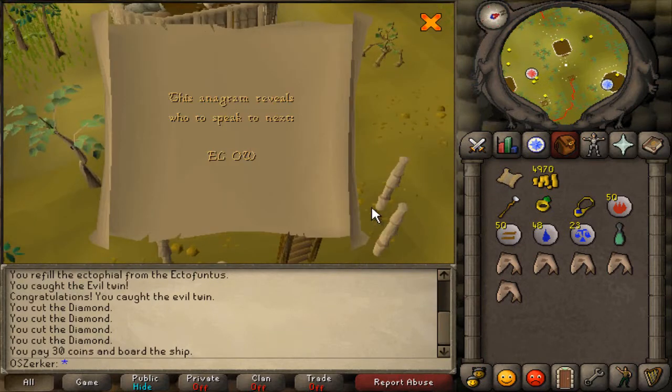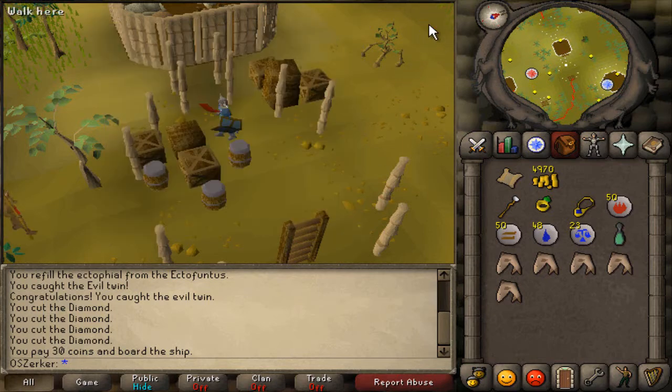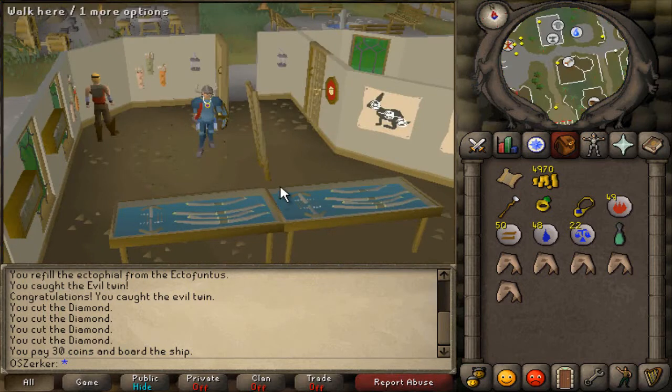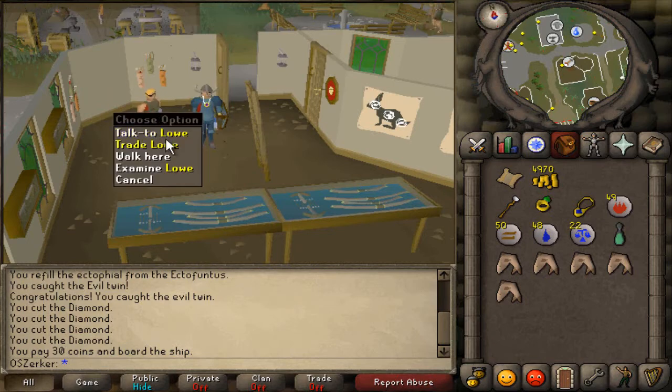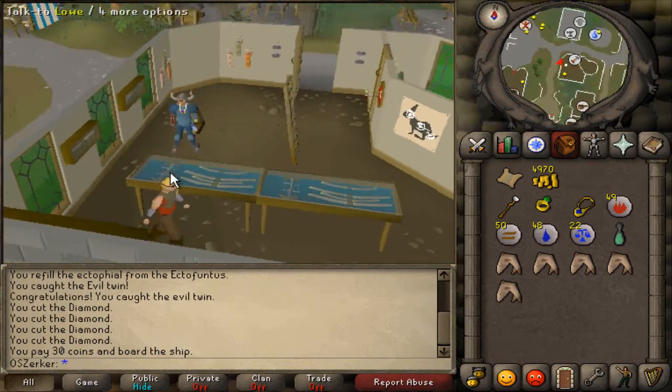This anagram reveals who to speak to next: E-L-O-W. I can't say I know who that is, so I'm gonna have to look that up. Alright, we're here in the center of Varrock at the archery shop. The answer to the anagram was 'Lowe,' and he runs the archery shop right here in the center of Varrock. Let's talk to him and see what he gives us.